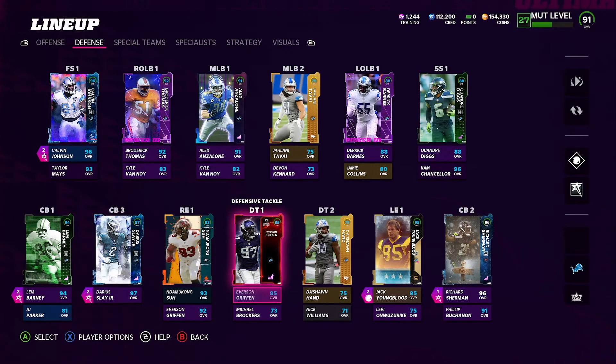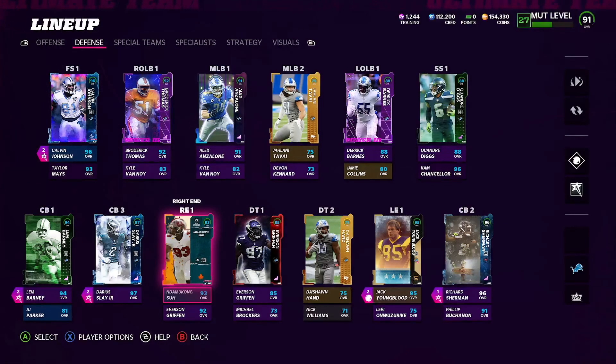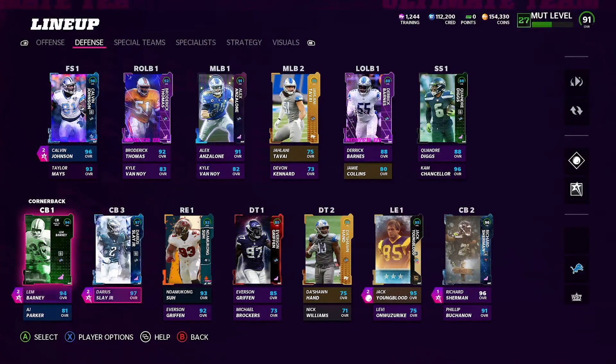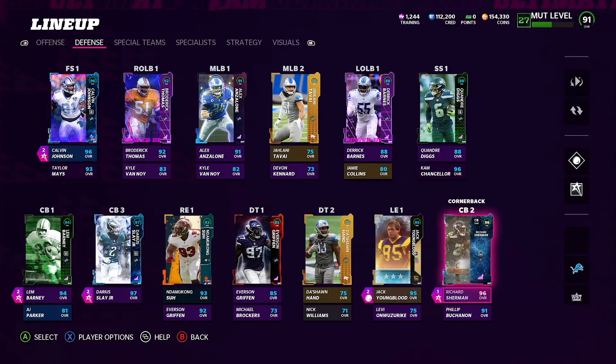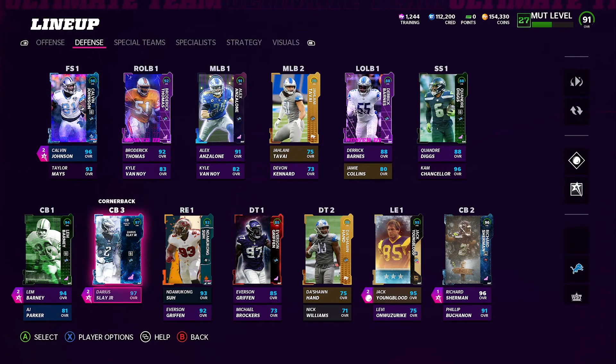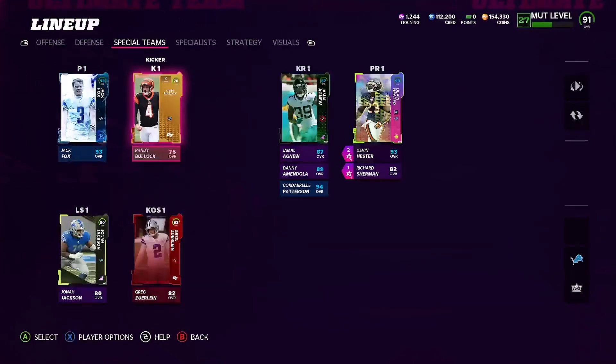It's really based on how your games are going. Take time to think about what's happening in your matches and base your abilities on that. Because of how my games go I need passing abilities — I don't play people that run the ball much, so I prefer facing passers. That's why my ability setup looks the way it does. For special teams, I don't run abilities at all — I just have Devin Hester and Agnew back there.